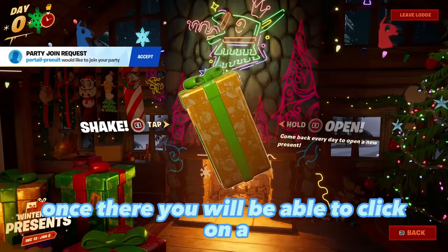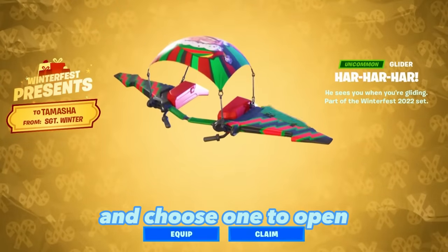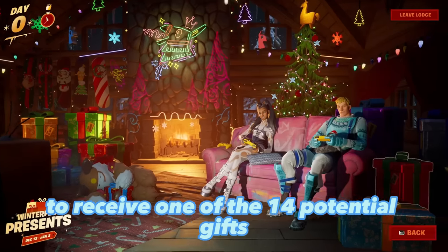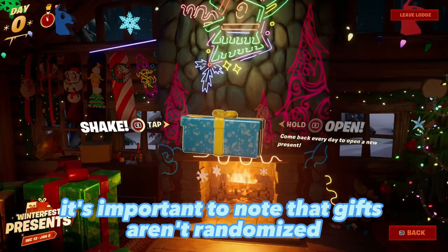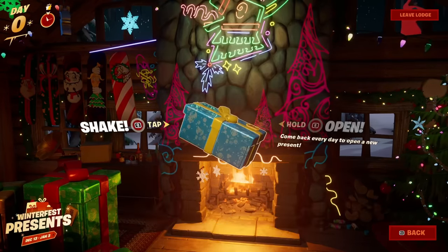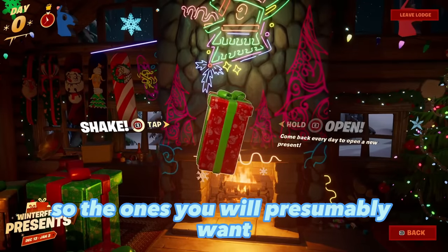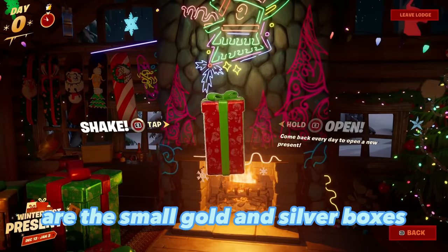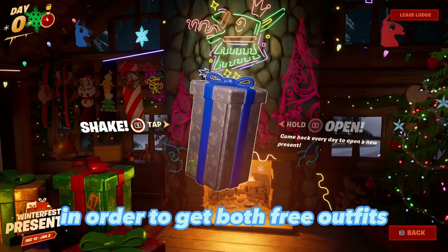Once there, you will be able to click on a stack of presents and choose one to open, receiving one of the 14 potential gifts. It's important to note that gifts aren't randomized and actually have set boxes. The ones you'll presumably want are the small gold and silver boxes, in order to get both free outfits.